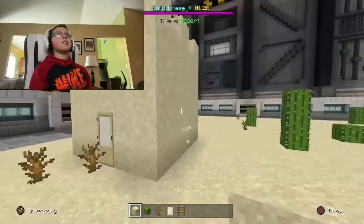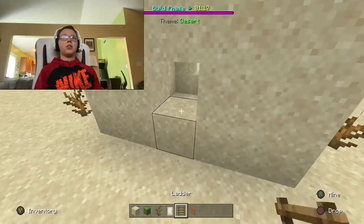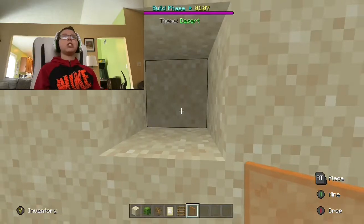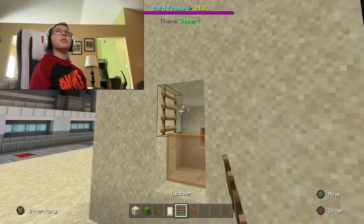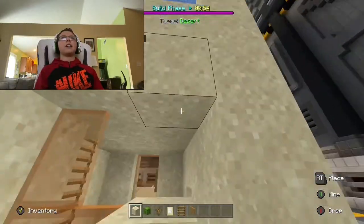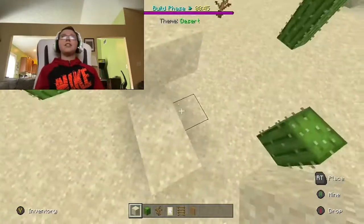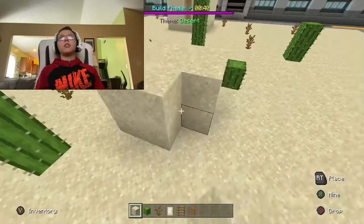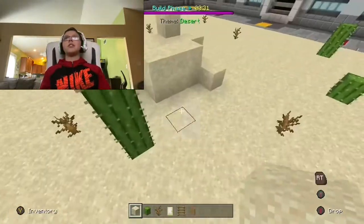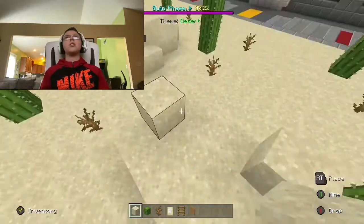Okay so now we got our sand castle and it looks pretty nice. Maybe we can add a couple of windows - I'm gonna add orange windows, that'll be cool. It would have been cool if I added a sand temple. I got the sand castle, I got cacti, I got dead bushes. What else can I add? Maybe just a mound of sand or something. This is probably the best I'm gonna get with this desert.